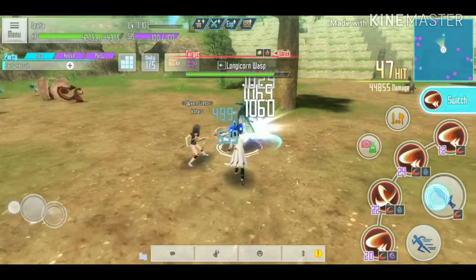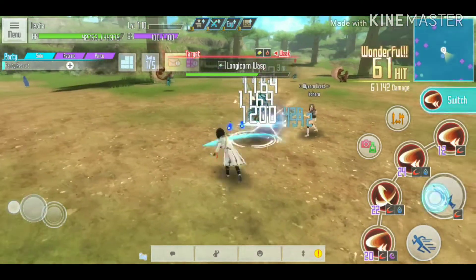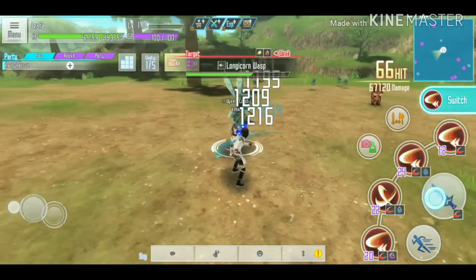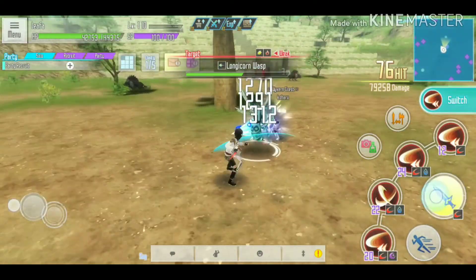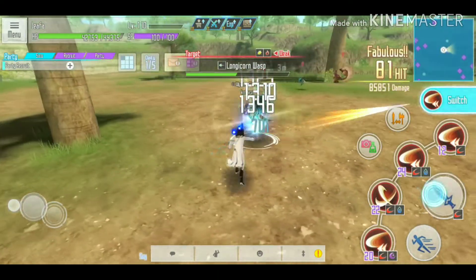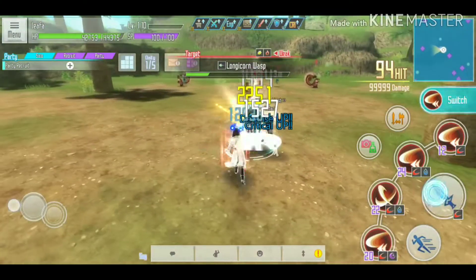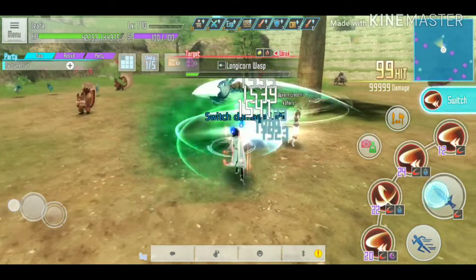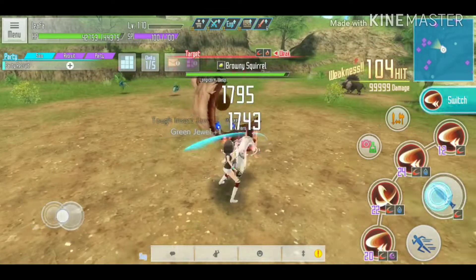As you can see, my attack with the first animation is already doing increased damage to the enemy. The enemy I'm testing is the wasp, which is not weak to slash.